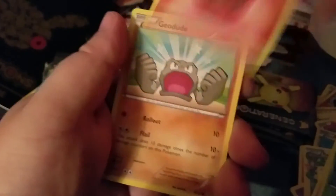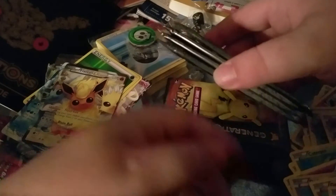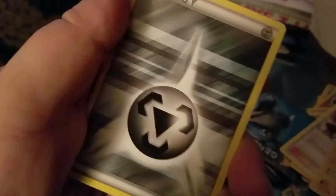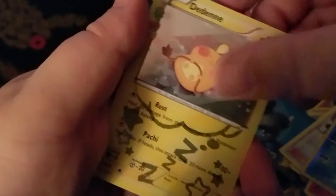Raichu, Flare Grunt, Professor Oak, Paras, Fire Energy, Geodude, Tangela, Reverse Evisoda, Frostlass, Regular Rare Hitmonlee. Alright guys, we are down to five. Swablu, Graveler, Pokemon Center Lady, Pikachu, Zubat, Metal Energy, Magmar, Reverse Cloyster, Dodrio.